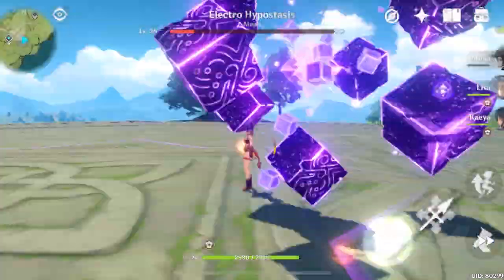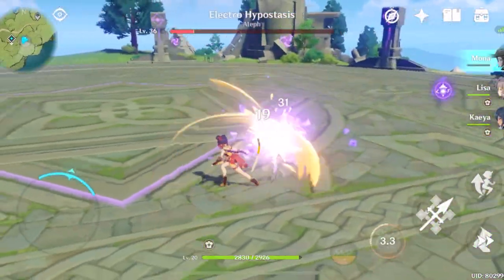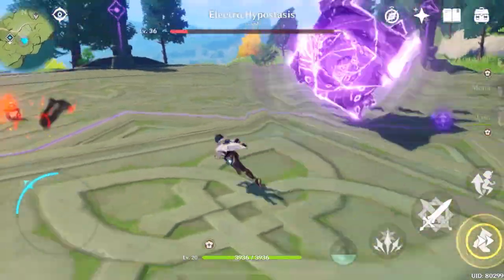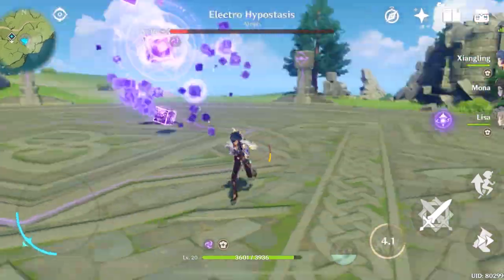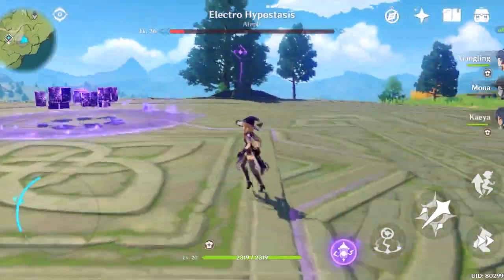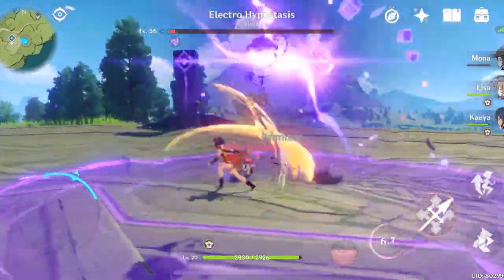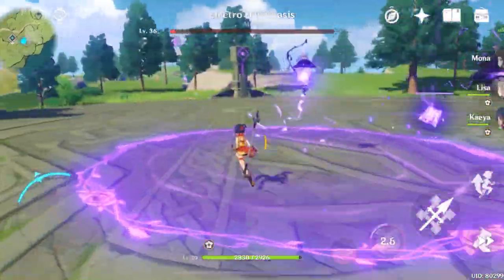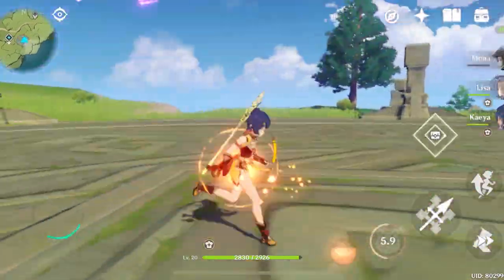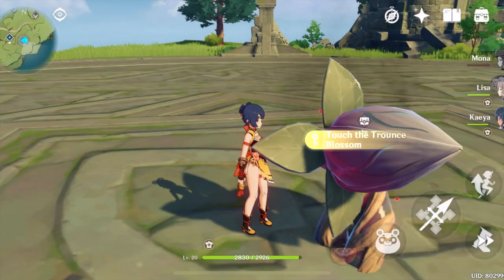So how about you? Do you have a better strategy? Do you have a better party? Or did you beat Electro Hypostasis using a lower level party? Share it in the comment section. Let's talk. Because I'll be honest, I'm still a newbie on this game. So please bear with us. We will get stronger together. Again guys, this Electro Hypostasis is almost dead — and he's dead! See you on our next video. Thank you and bye-bye!